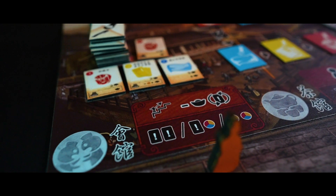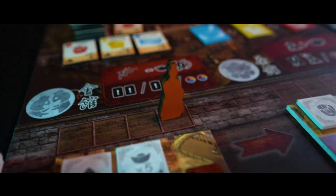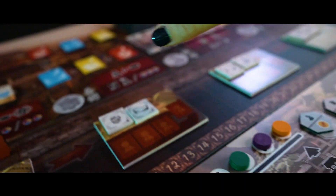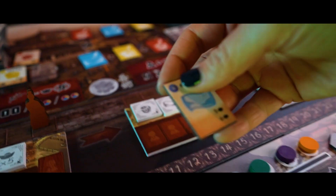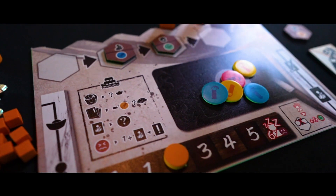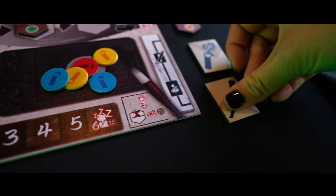At the first location you can mingle among society — you can adjust your place in the turn order. Then you have a choice of taking two portfolios from the display and adding them to your hand, taking one portfolio and one idea token, or taking two idea tokens.